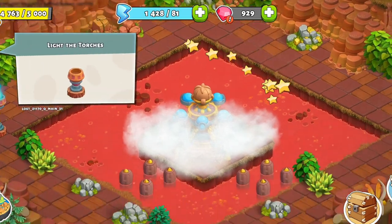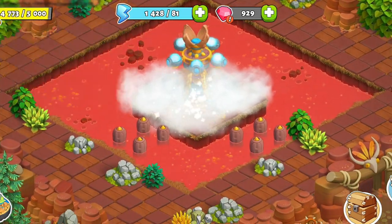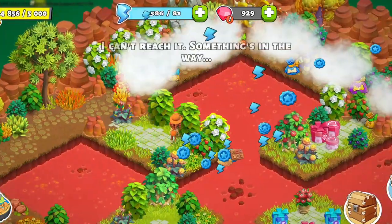First, light the torches. Then complete the ritual. The spirit then takes Eva and Myra to gift island as a thank you.